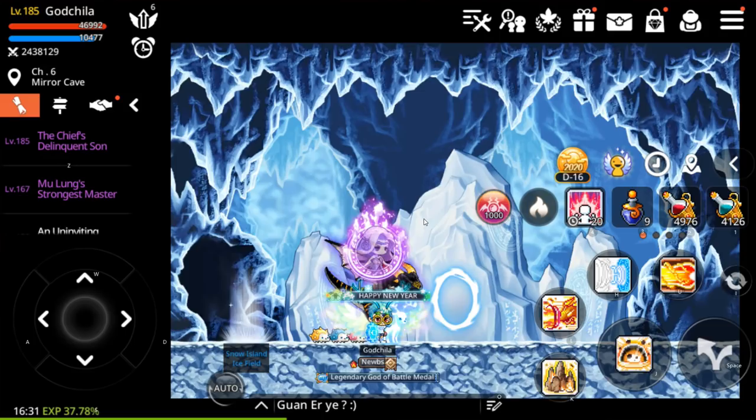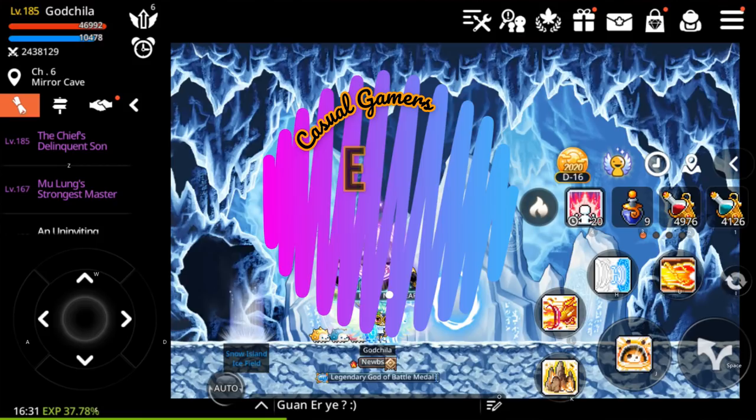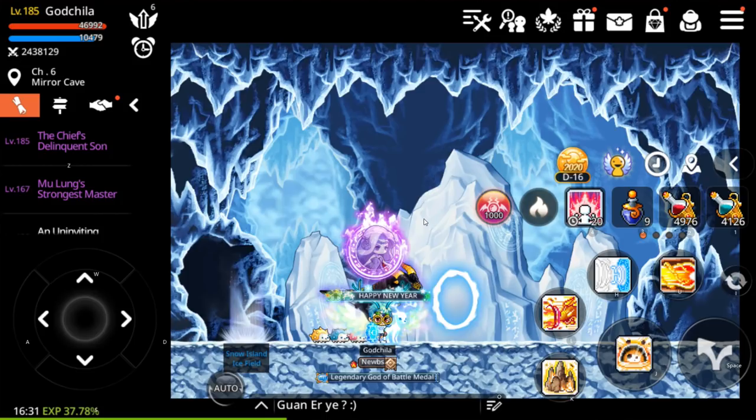Hi guys, welcome back to another video from Casual Gamers Online. Ashley here, and today this video is all about Evan. We are back to Evan's story — we're gonna gear up Evan today, we're gonna raven up Evan. All the entire Cygnus stone that I collected since Cygnus Empress is out,